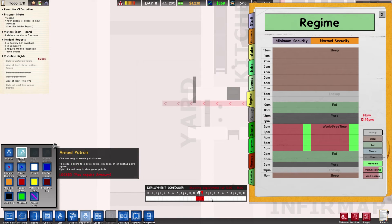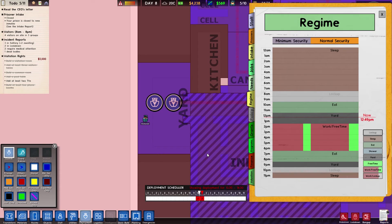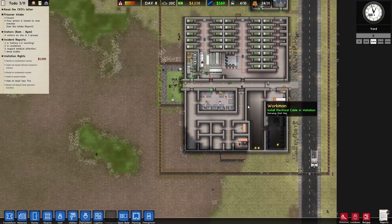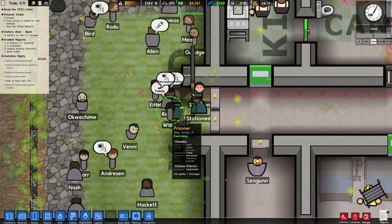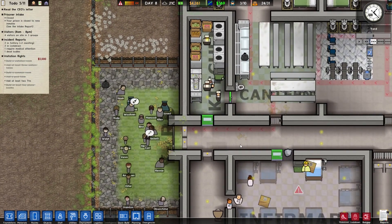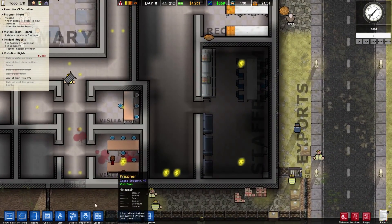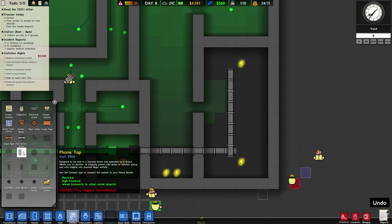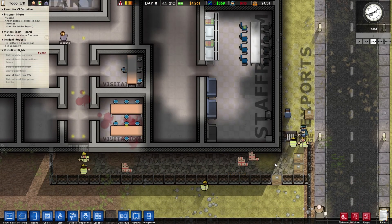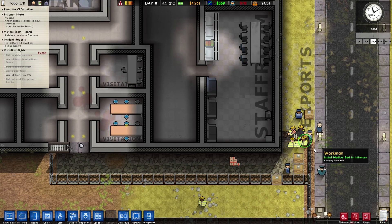Let's pause the game. Deployment wise — guard patrols — I want to have another one over here, you're gonna be on this schedule. Perfect. Okay, how is this looking? This is going fine, we can speed up the game even more. We have two guards over here. Utility wise, this electric cable is gonna be built. They are laying the stone right now.